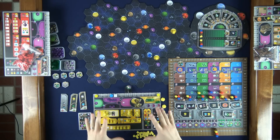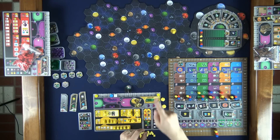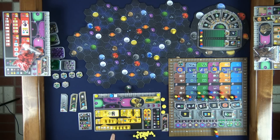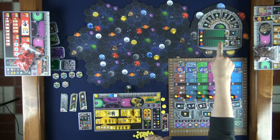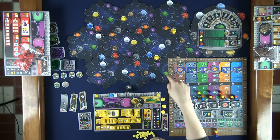Each player has a different faction with unique requirements and abilities, and over six rounds you'll be colonizing planets with your buildings, upgrading those buildings, and uniting your planets to form a federation. Additionally the game has scoring objectives to lead the players towards certain goals, because ultimately the player with the most points is the winner.